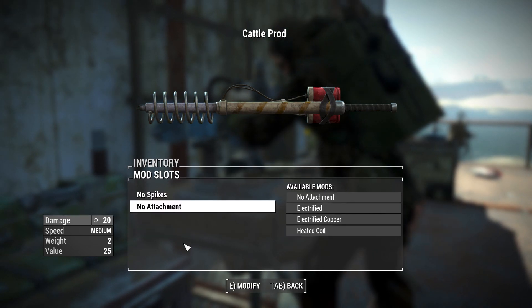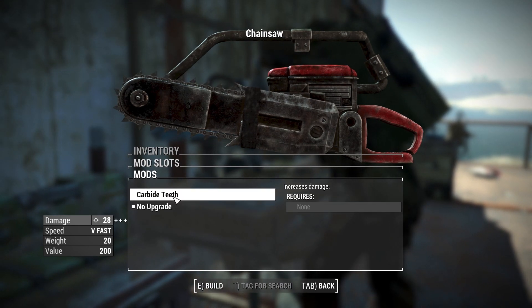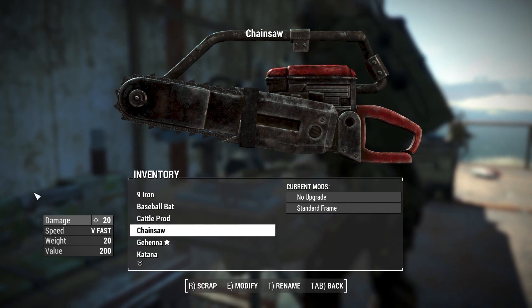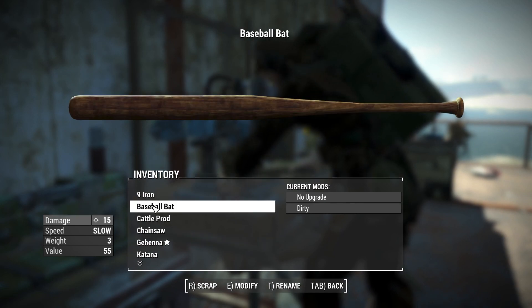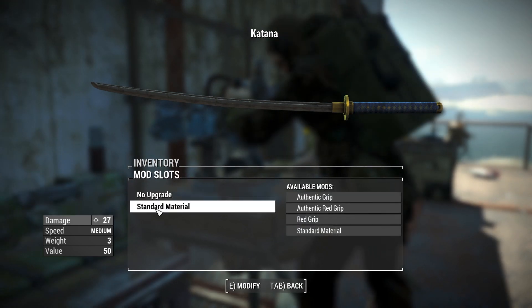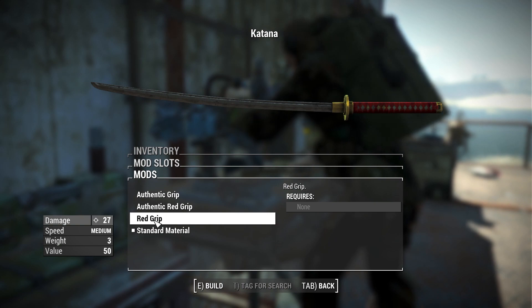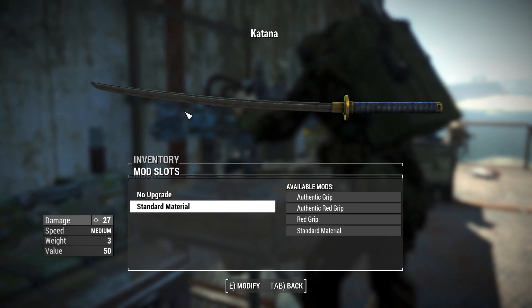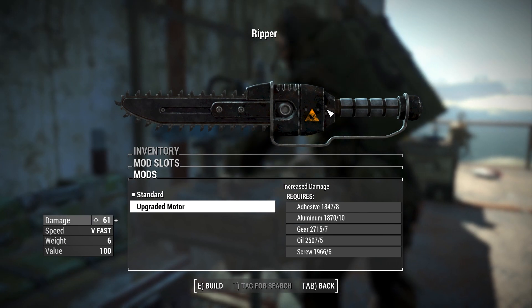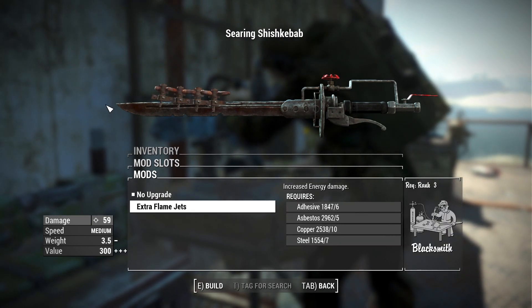The chainsaw has the option to add carbide teeth, which look sharper and nastier, plus a frame — either standard red or the alloy frame in yellow, which decreases the weight. Gehenna has no attachments since it's a unique weapon. The katana can have an authentic blade for increased damage, and you can change the grip material: authentic black, authentic red, red, or standard — personally I like the red and gold. For the Ripper, there's an upgraded motor that increases damage and changes the color to black. The regular Shish Kebab has an extra flame jets attachment that increases damage.